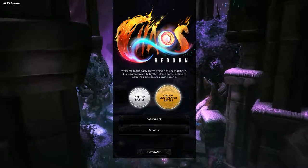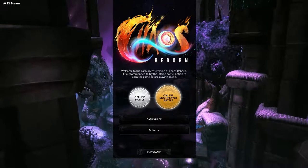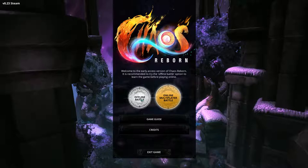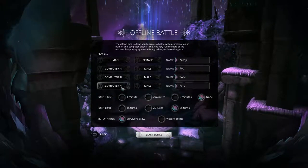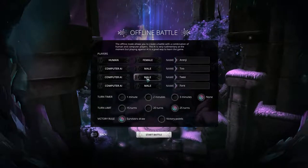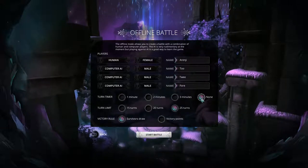Hey everyone, RNG here. Chaos Reborn version 0.23 is released and it has the offline battle mode with the AI, so that's me done for Christmas — I'll be enjoying that for the rest of the holiday. At the moment you can set up up to four players which can be either human or AI, and I am playing 1v3 at the moment and I've had a few games. It's pretty good AI.